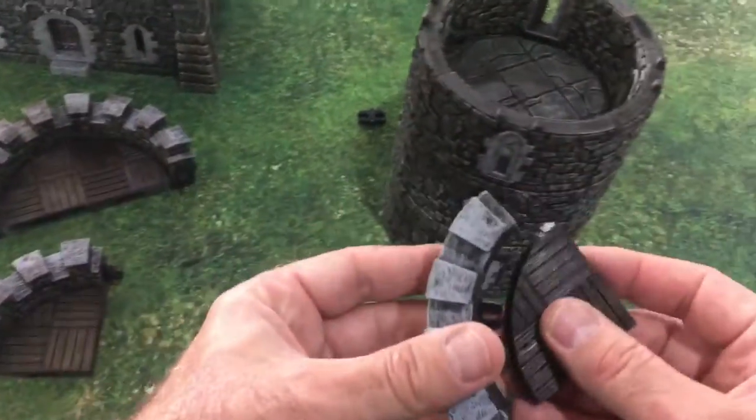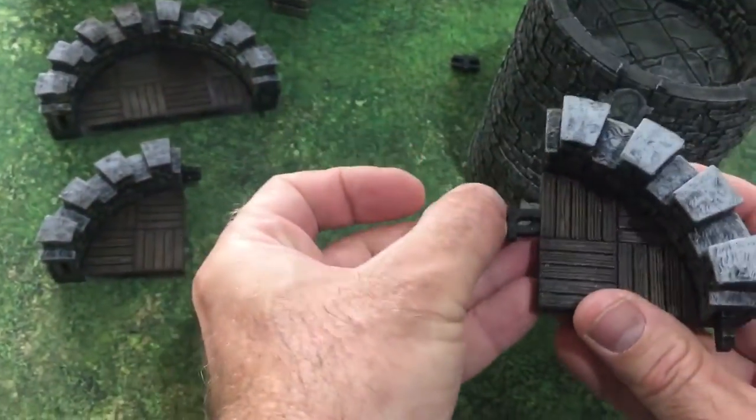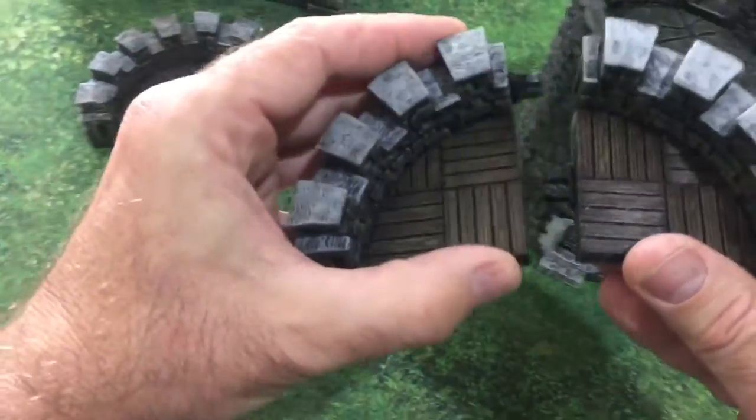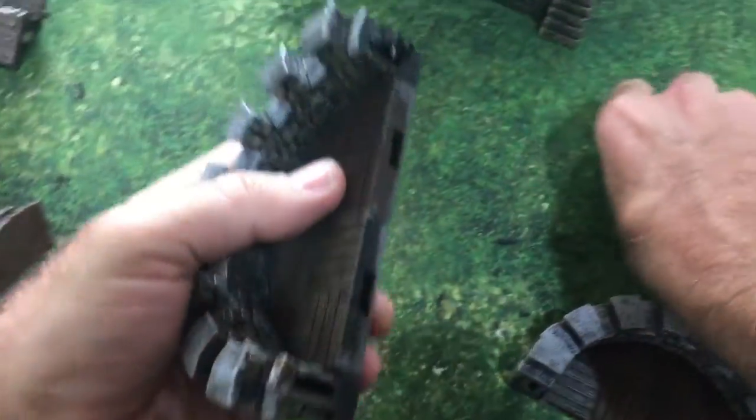With the battlements, you're going to use the floors like this and make up two halves, then connect them together.